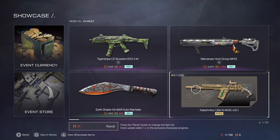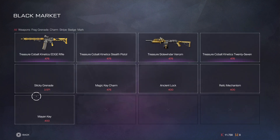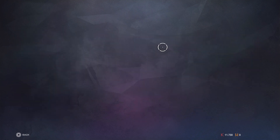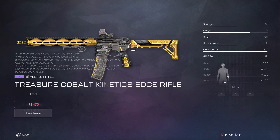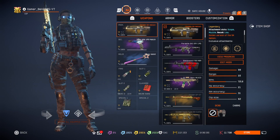There's the black market, and you get stuff for free this time. One out of twenty — press the reroll button to change the items list. Every update adds one star to the exclusive showcase progress. We also get a sticky grenade with mods. And the Sightwender Venom — they buffed it now. It does have mods as well.